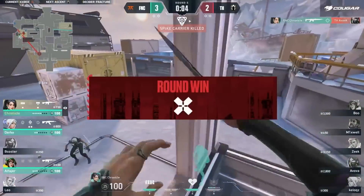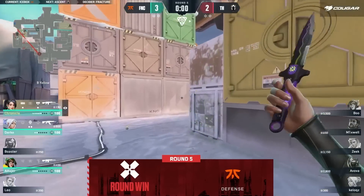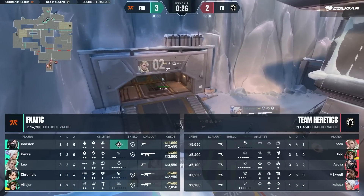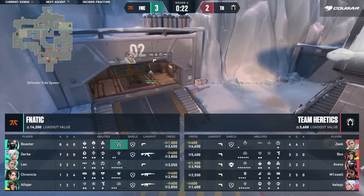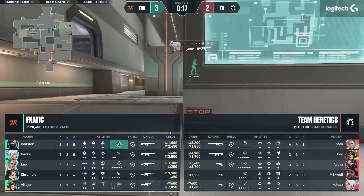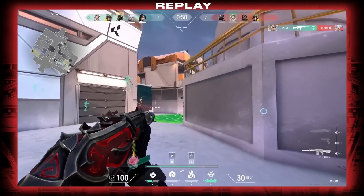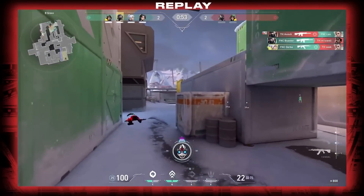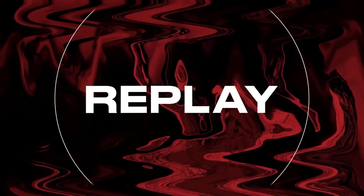Hugely problematic there — not connecting on the high ground. Also Durka instantly flying out there on the flank. I was so preoccupied watching what was going on with the walls, I didn't even notice Durka coming in the back lines — and Heretics didn't either. They tried that play, supported by Zeke's Hunter's Fury too, but it just goes completely awry as their first contact gets shot from an angle they weren't expecting. Just a flank off the back of Durka ball court on that side. Just a really good collapse by Fnatic.